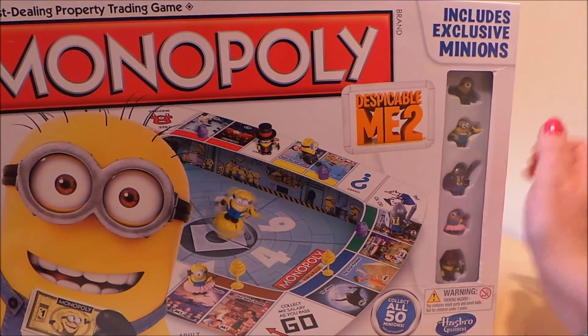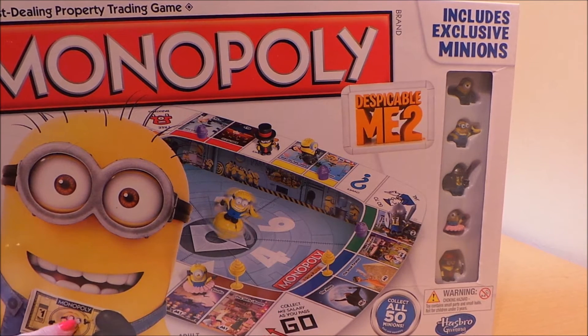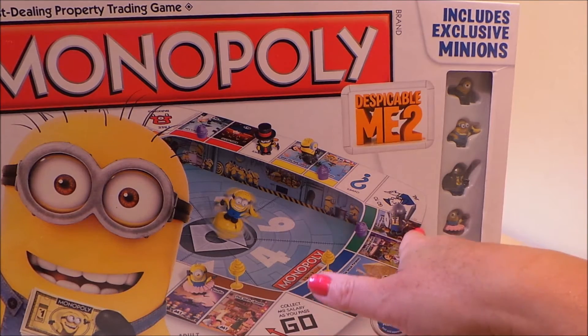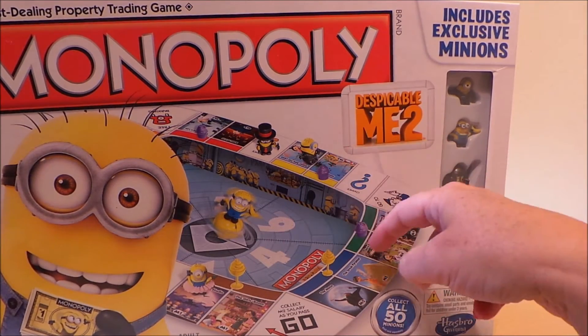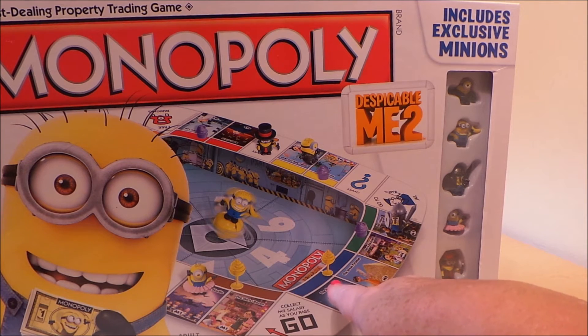On the front you can see a bit of the board. You collect two M2 salaries as you go past Go — it's probably a million, using 'M' instead of a pound or dollar sign. The prices are listed on the bottom of the board. Little cupcakes serve as the houses, and the taller ice cream sundaes are probably the hotels.